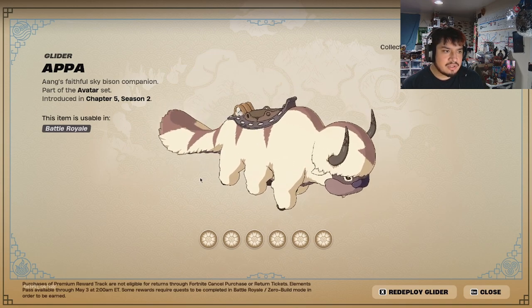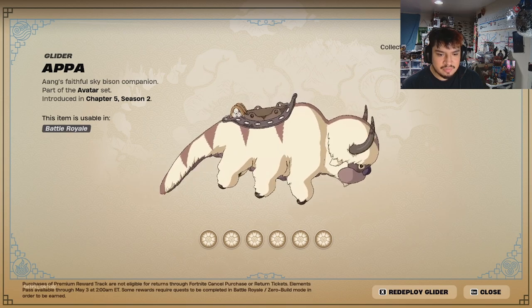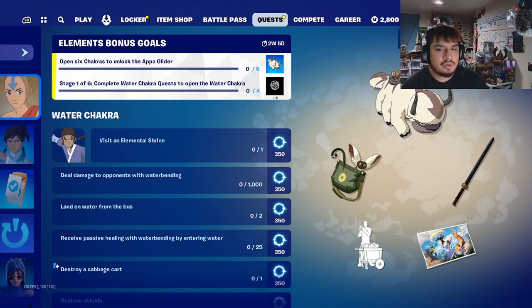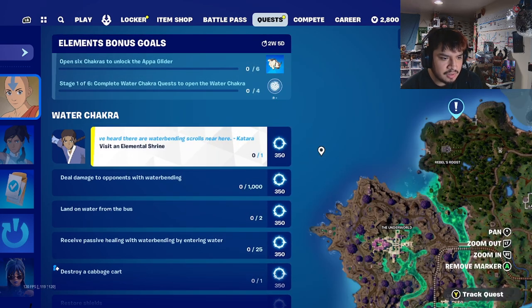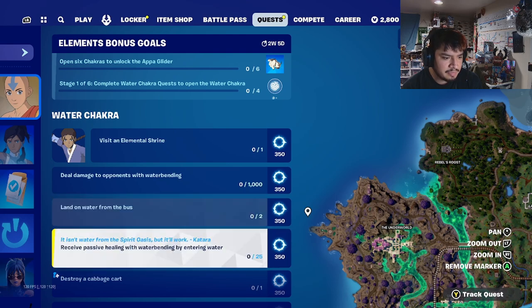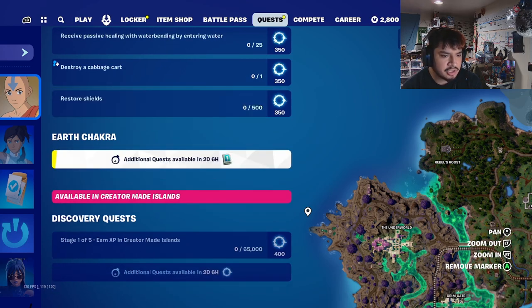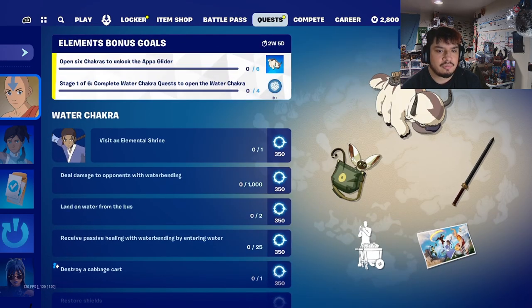Appa actually looks like Appa — there are some gliders that kind of push it and don't really look like what they're supposed to, but Appa is looking like Appa. This is really dope. For the Element Bonus Gold, that's obviously the way to get Appa. You got the Six Chakras to complete — visit the shrine, deal damage with Water Bending, Earth Bending, Fire Bending, Air Bending, land on water from the bus, receive passive healing with Water Bending, destroy Cabbage Carts, restore your shield. They're pretty easy — and if you don't want to do all that, you get some experience just from creator-made islands.